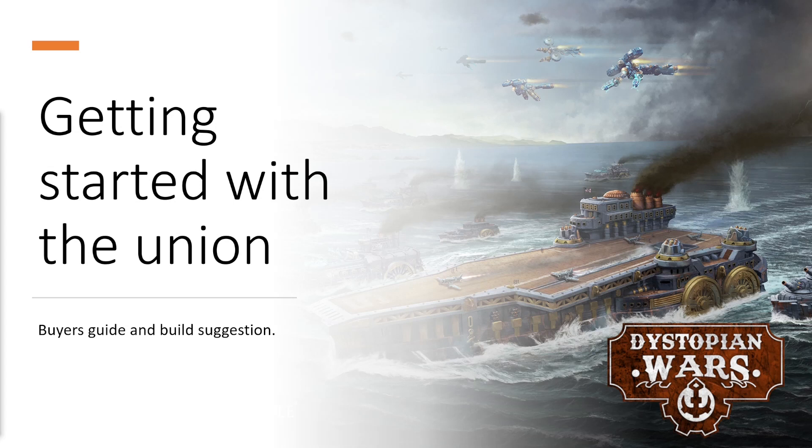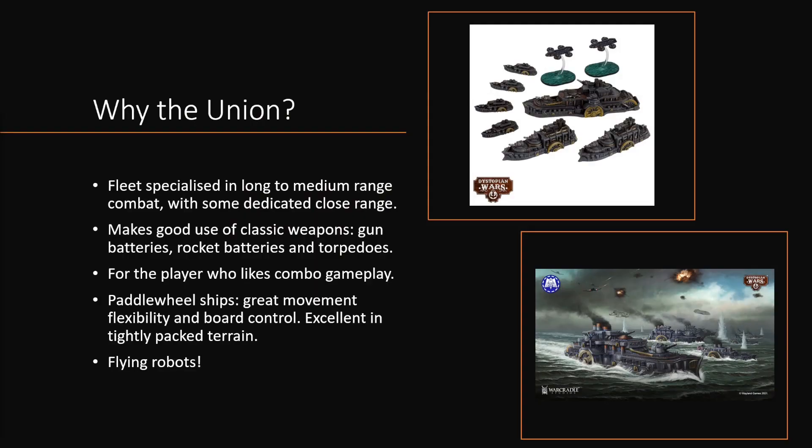Hello and welcome back to Speed Demon Painting. Today we are continuing our series of getting started with a certain faction, and we are having a look at the Union today. These types of guides are not definitive guides in any way, shape or form, but they are there to help new players make sense of how to start with this game, because Dystopian Wars uses plastic sets that can be built into multiple options, and it can be a bit daunting for new players. This is more of a 'what can you buy if you want to get into a certain faction, and what can you build to make them a good choice for new players.' The first thing I'm going to talk about is why would you want to use the Union as your main faction in Dystopian Wars.